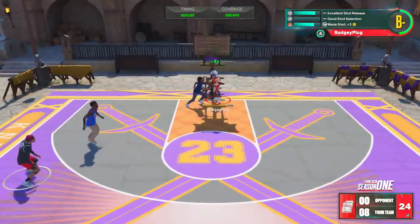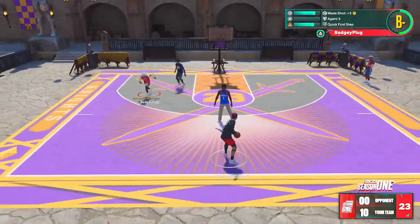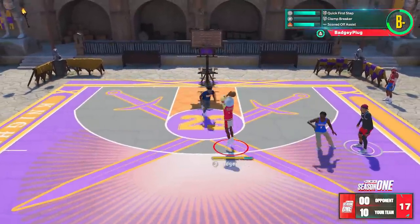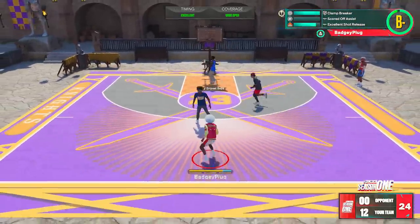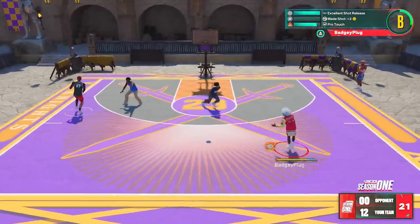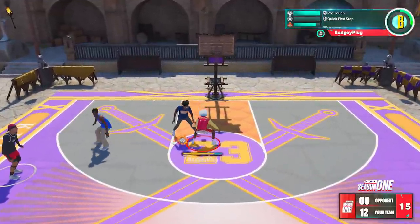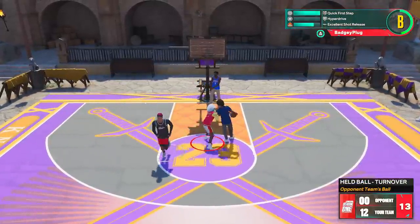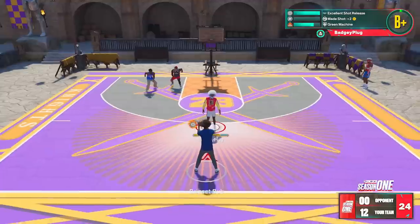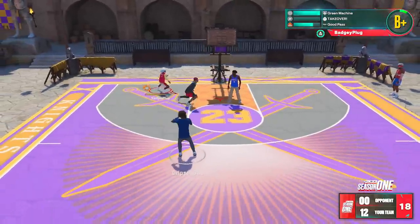That is actually insane — I just threw him off with no regard. Now, do you get these animations every single time? No, you do not. It also depends on the defender — what is their clamps, their perimeter defense, their defensive stats in general? A lot of people this year have skipped on clamps — some only have bronze, silver, or don't even have it on their builds. When you go up against those people, imagine Hall of Fame Clamp Breaker versus someone with no clamps — you're probably going to get like 80% blow-bys. They're very rarely going to be able to even touch you.